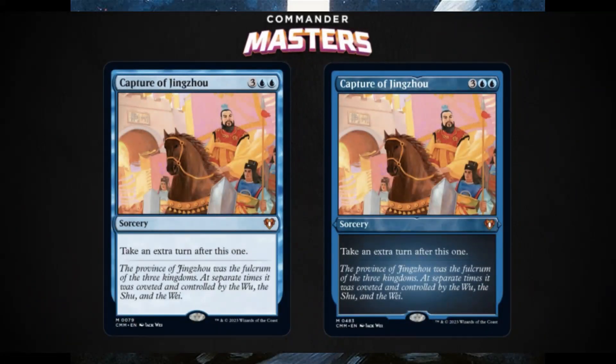They've also revealed Capture of Zendikar, a Sorcery that takes an extra turn. This was a $300 card at the time of this recording, and it is shown here in the normal frame and the Etched Foil.